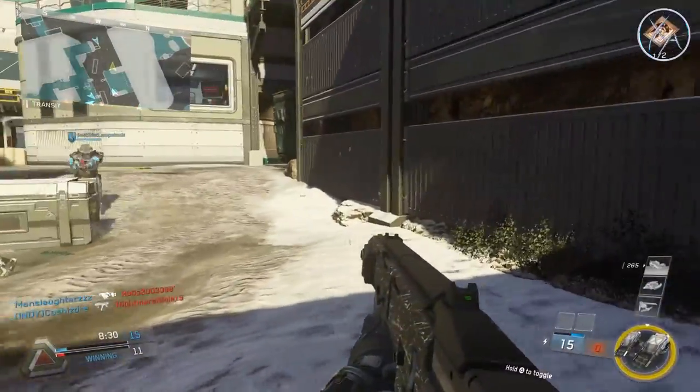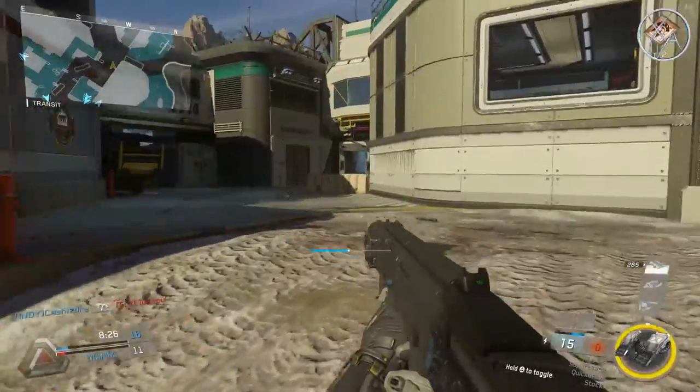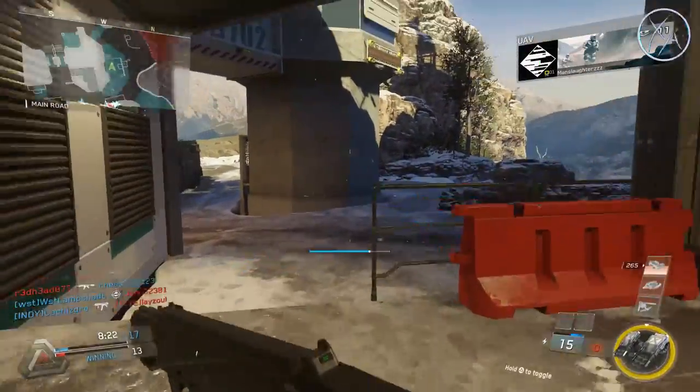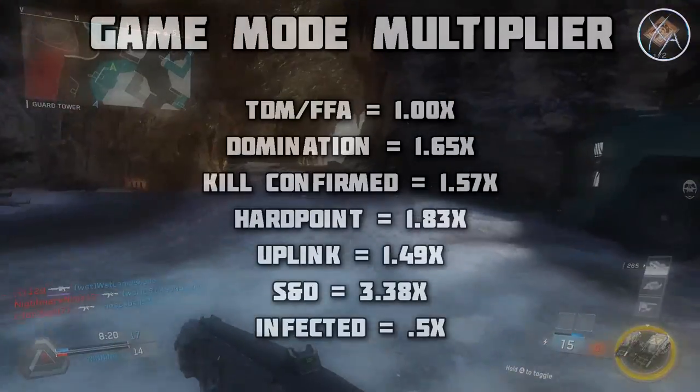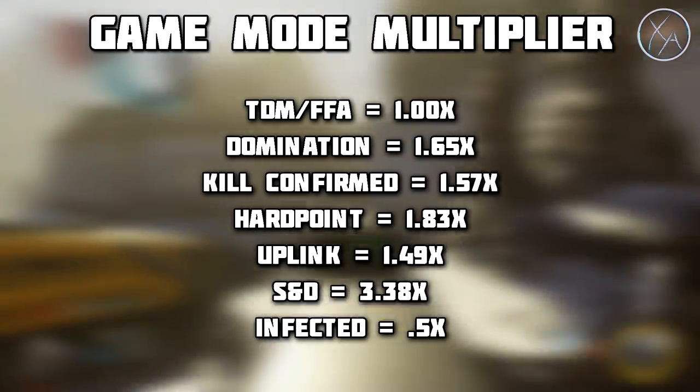The first thing to know about combat rigs is they charge at different rates, and those rates also vary depending on the game mode that you're playing. Let's have a look at our multiplier based on your game mode. Free for all and team deathmatch have a 1x multiplier, so all the times are based off of those two modes.